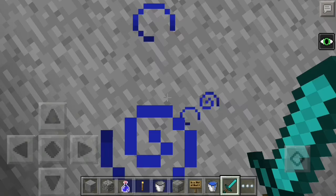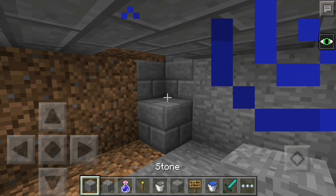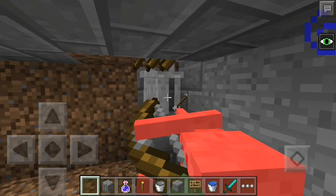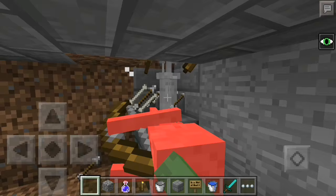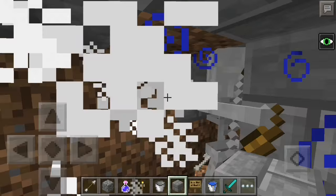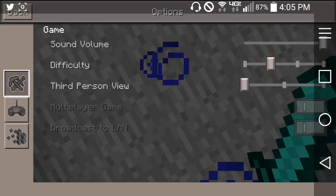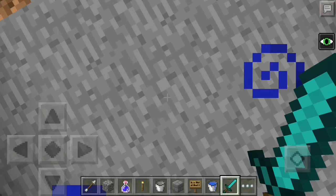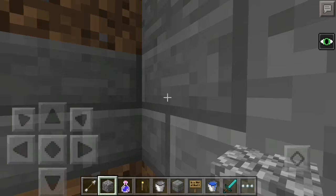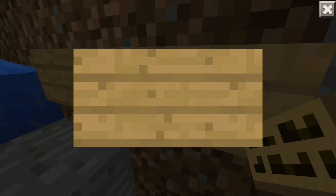I'm going to go AFK, wait for a few of these guys to spawn, and we'll see how this goes. It seems like the design has worked and they should be one-hit, maybe two. There we go — the majority of them are one-hit. As you can see you will be able to get XP from that. I just thought of something that could make this a little bit more efficient — we could have a sign going here instead.